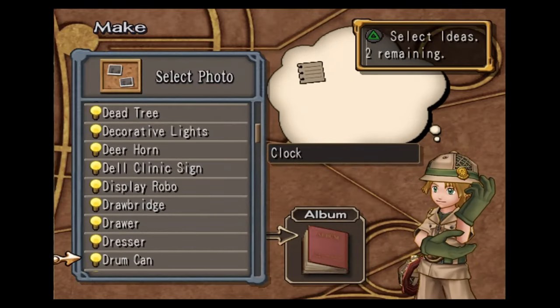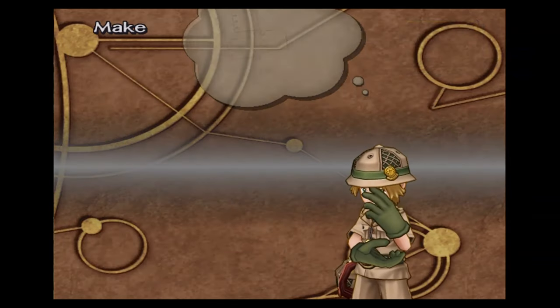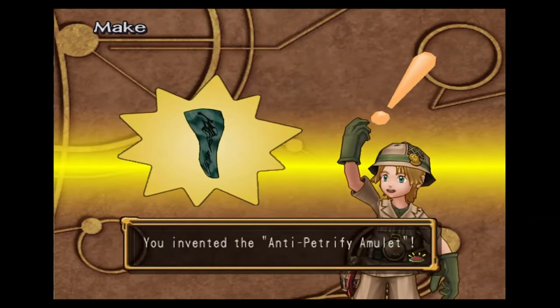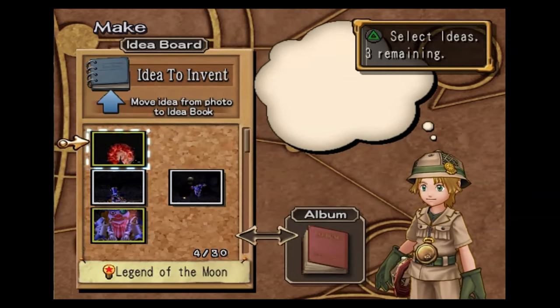You're going to want to do clock, jirac's eye, and the morning sun. This gets you the most useful thing in the game — no, I'm just kidding. It's just an anti-petrify amulet. You're probably never going to use that.